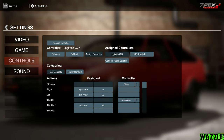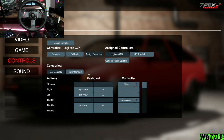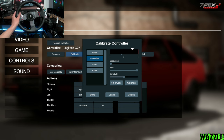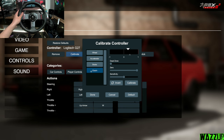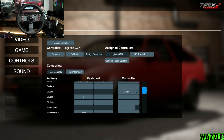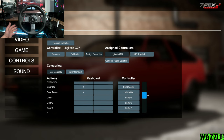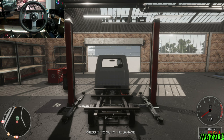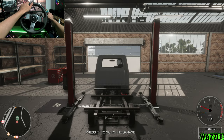Let me calibrate the G27 real quick. The steering wheel looks good, accelerate, brake, clutch — everything works perfectly. This menu I can already recognize from a different game. Found the handbrake. Now we have to hold I to start the engine. Let's go for a little drive, boys!